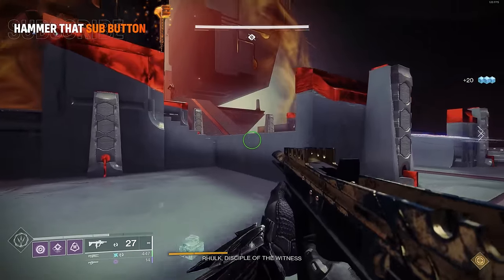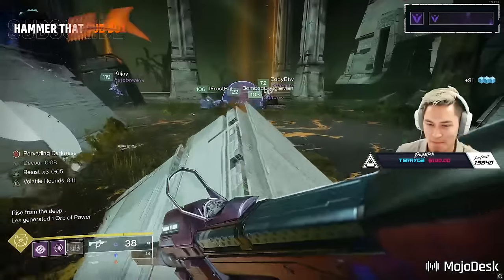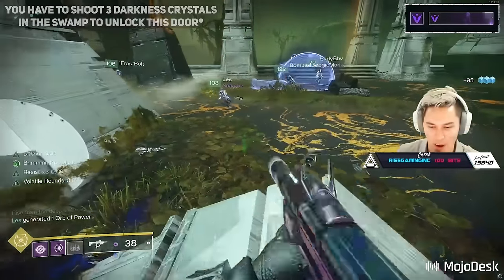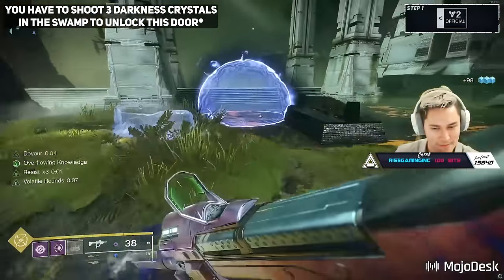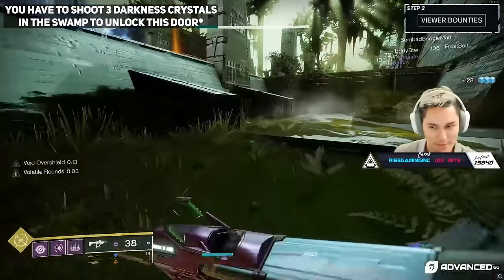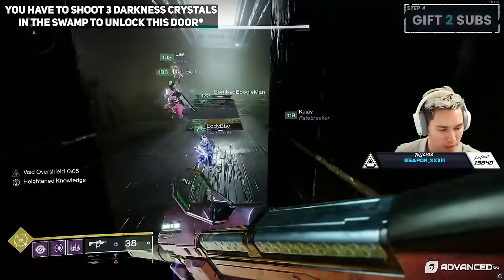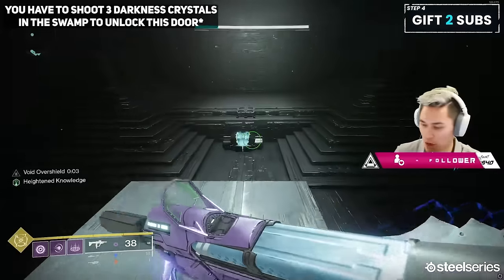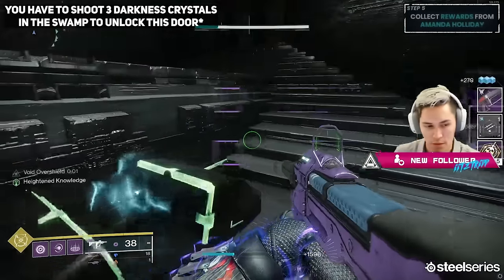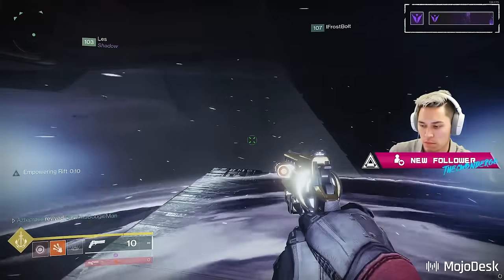The other way to get red box drops — similar to the encounters but by chance — is from the hidden chests. There are two throughout the raid. The first one is right before the first encounter while you're in the swamps. You'll notice an area where the payload is essentially turning left — just go straight up, run straight into that room, and there'll be a chest on the other side. These hidden chests drop things like spoils and raid mods, but also have a chance of dropping a red box weapon.